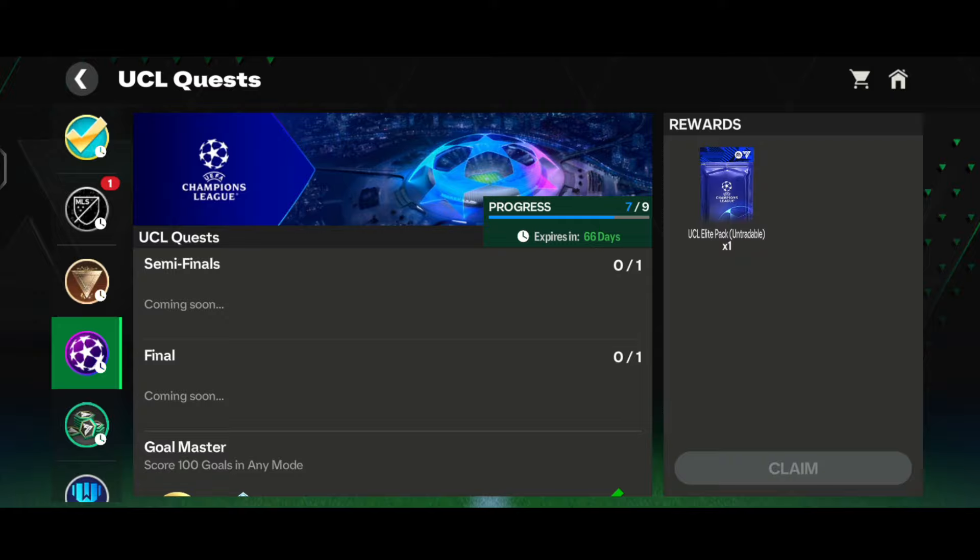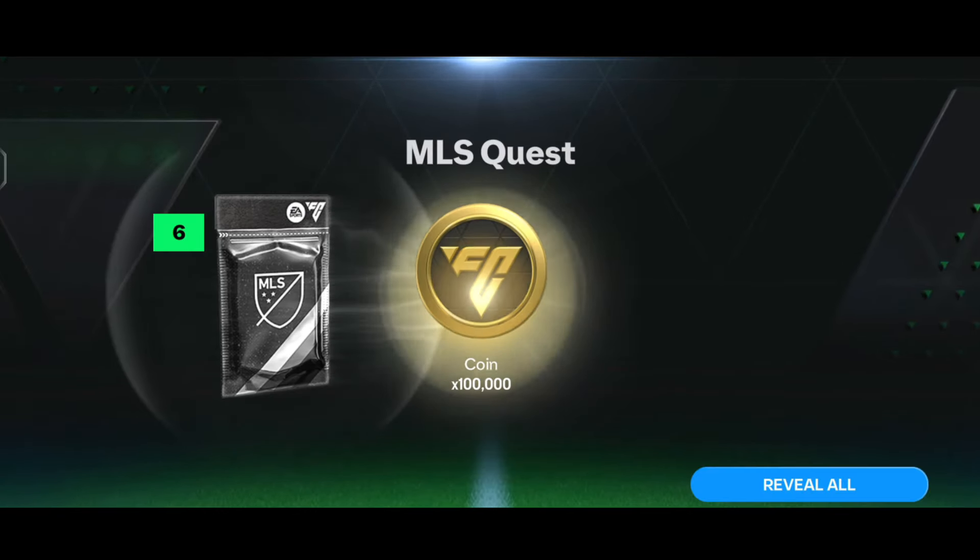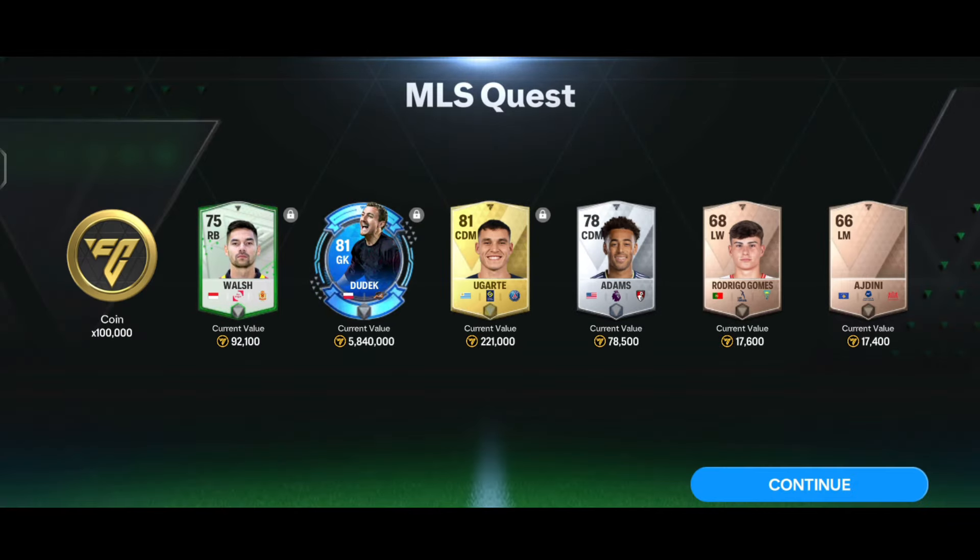Now let's go to the MLS quest section and claim the standard pack under the Key Cup section. Here comes the quest pack - not even a walkout, but we got a Durek card and several base cards along with one lakh coins.